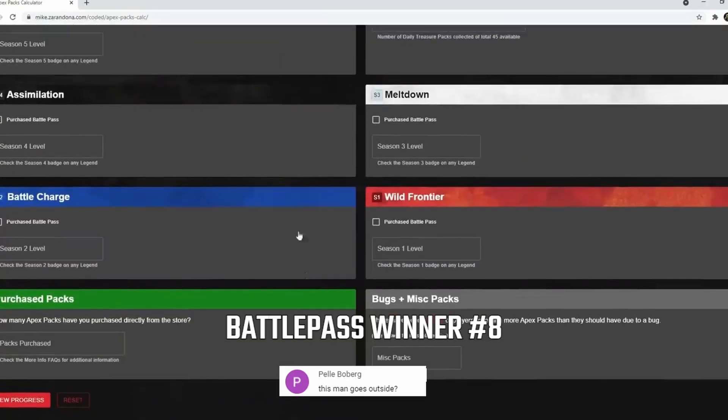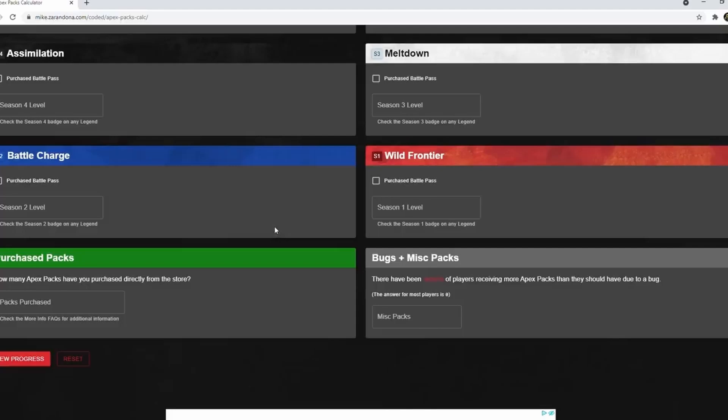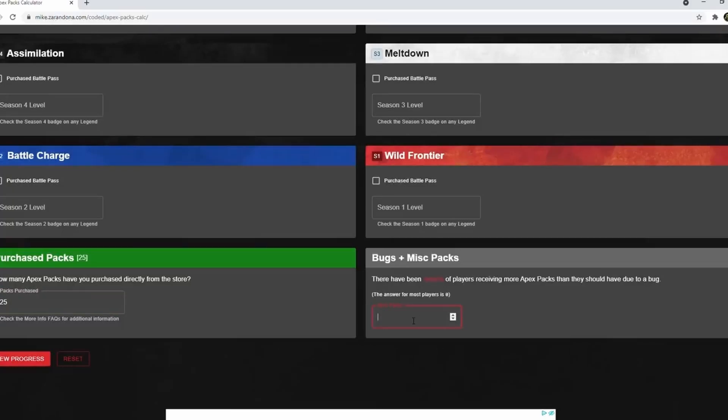Once you've put in all your battle pass info and your packs from your quests, you can go to the bottom and see how many packs you've purchased. You'll want to check your receipt for your card or whatever you used to purchase them, and that should tell you how many you've bought through that method. There's also a bugs and miscellaneous section — sometimes you'll get extra Apex packs, and sometimes because of mess-ups in the game, the devs end up giving out extra packs as a way to say sorry.